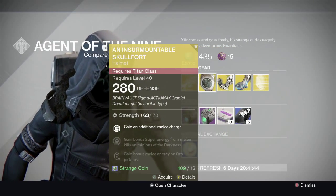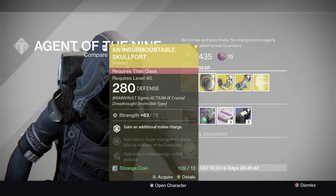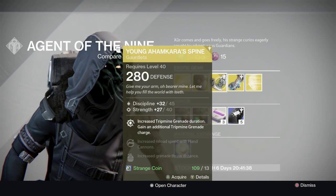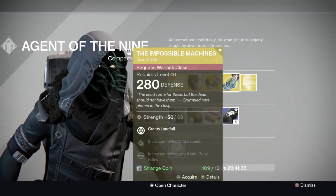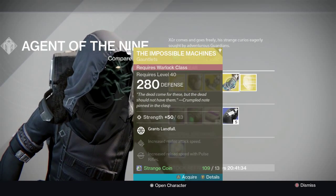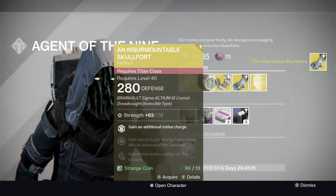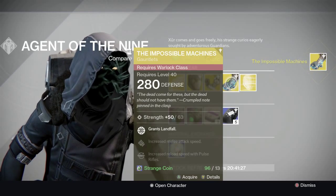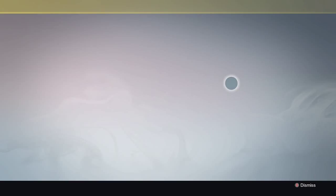Then he's selling the Insurmountable Skull Fort for the Titan, the Young Ahamkara's Spine for the Hunter, and the Impossible Machines for the Warlock, which I'm going to buy because it pretty much grants a mini Fist of Havoc for your Stormcaller right when you activate it.